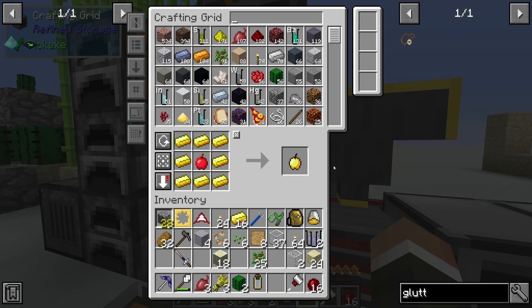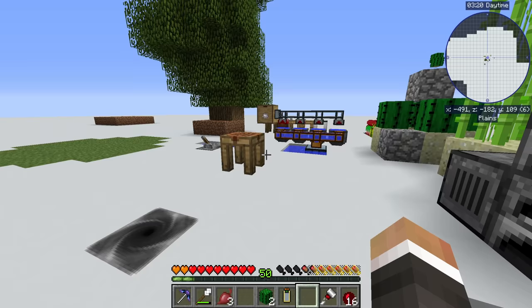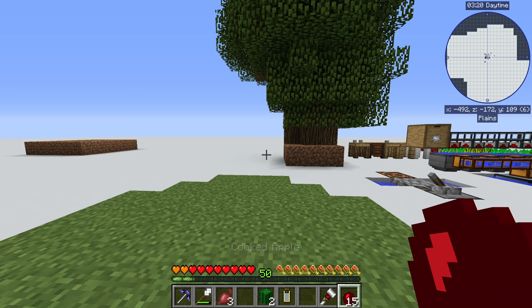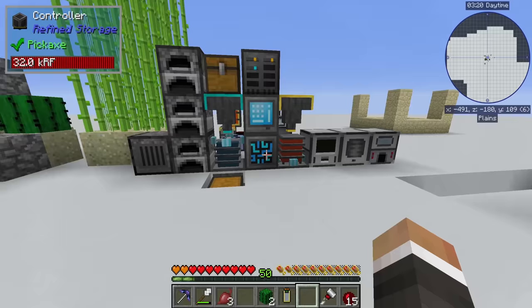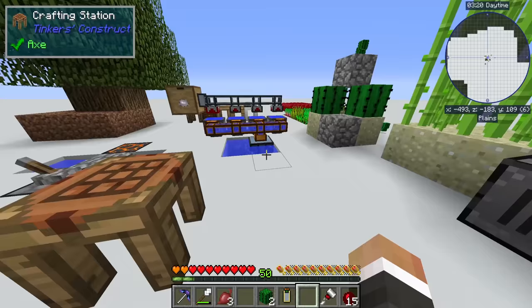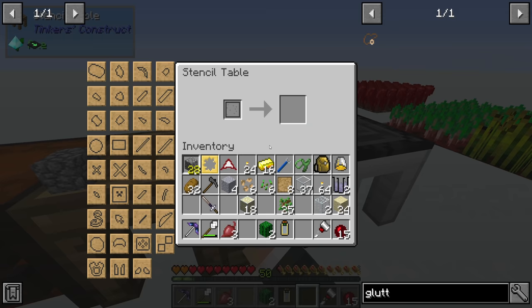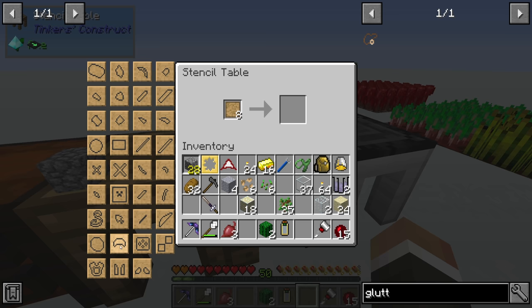The benefit of the gluttony charm is you can wear it in the bauble slot and it just makes you eat your food faster. Look at that - we eat that cooked apple super quickly. The cooked apples do a ton of hunger restoration. This is obviously a lot better with items that do less hunger but that you have a lot of, so for example we could eat a bunch of beets very quickly, giving us the same effect. Very nice. Now let's pivot back to the stencil table and get the armor patterns.